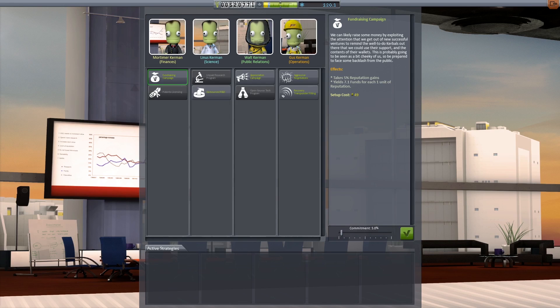Down at the bottom you can see our commitment level to the strategy. In this career mode save, my reputation isn't going so well, so I can't take it to 100%. Setup costs can get really expensive. But that's enough of that.